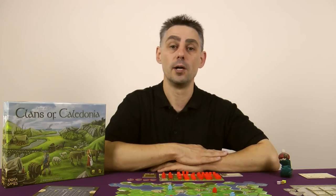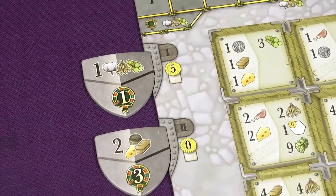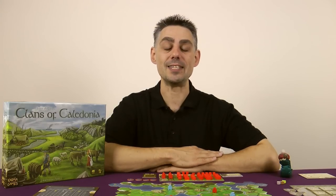Your cows produce milk for example, which you could then turn into cheese at a cheese dairy. And finally in phase 4 each player has the opportunity to gain glory based on the scoring tile for that round. I'll now explain each of the phases in more detail.